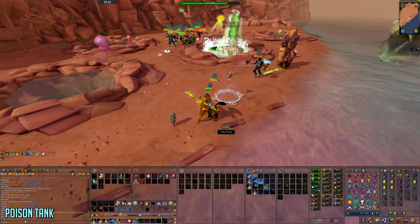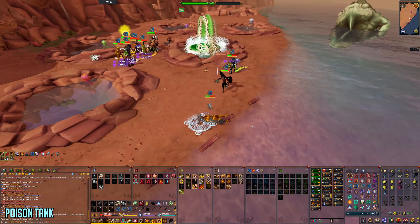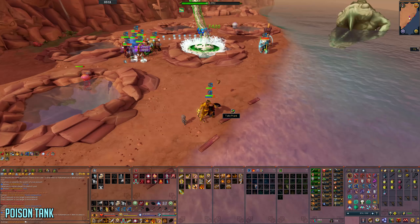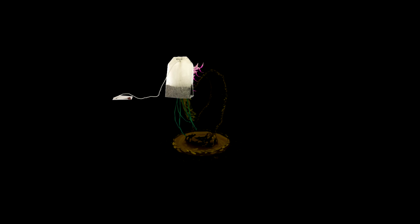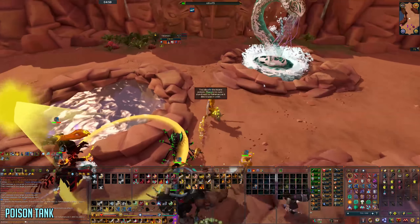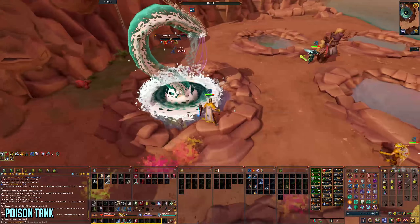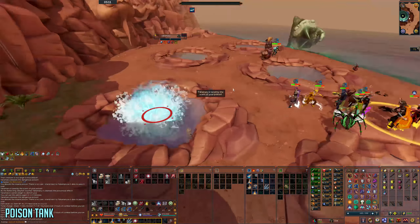The easiest way to do poison tank is to bring a barge switch, stand on the poison area, barge into Yakimaru while praying magic, then get eaten by Yakimaru, get revived by CPR and you should be good. The hardest part about poison tank is during shark pool — if Yakimaru decides to launch sharks just as you barge into melee distance, you can get killed by the sharknado, so have 100% adrenaline to use Barricade and stay safe.